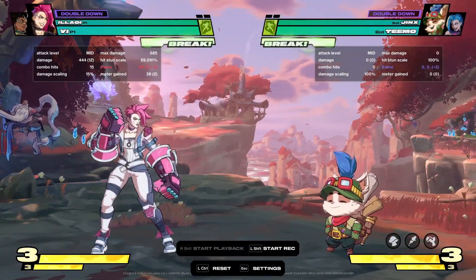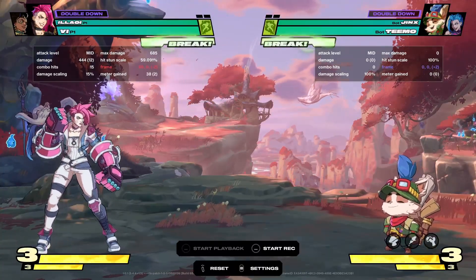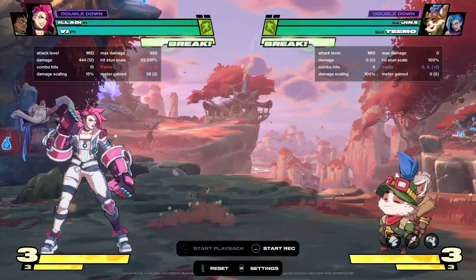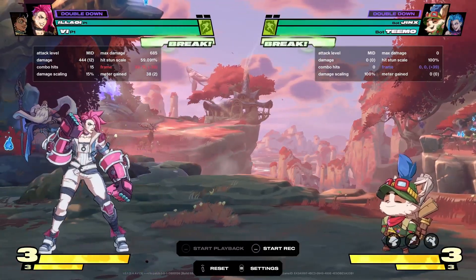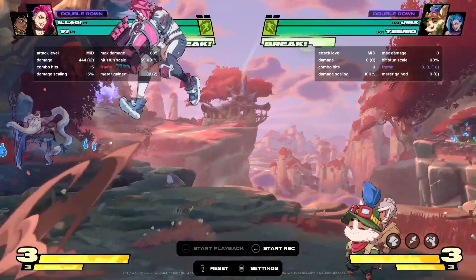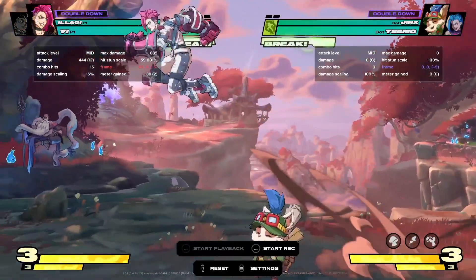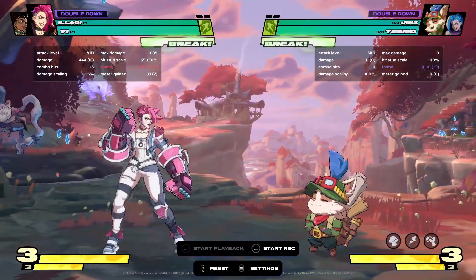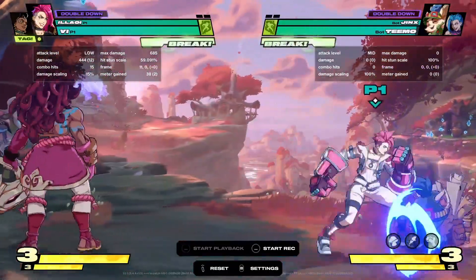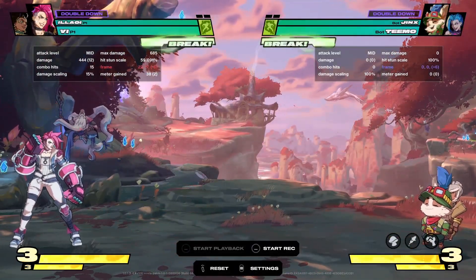Don't let people jump on you for free — there are certain characters that can be hard to shut down like Yasuo, but the majority of people especially in lower to mid ranks just spam jump-ins because if they hit you it's like 70% gone. So make sure you're ready to anti-air; be careful for assists and things like that. Don't be afraid to throw your own jump-ins in but be careful of someone who knows how to anti-air. A lot of the time I cover myself with assists.